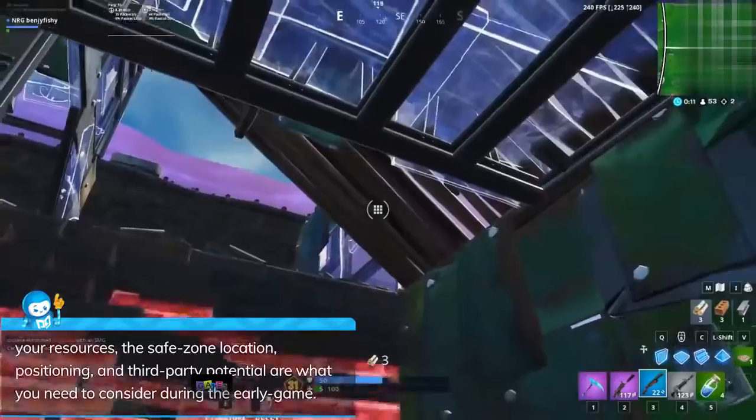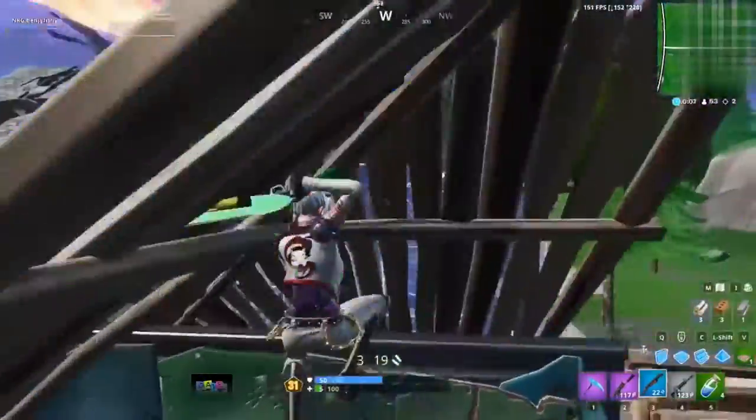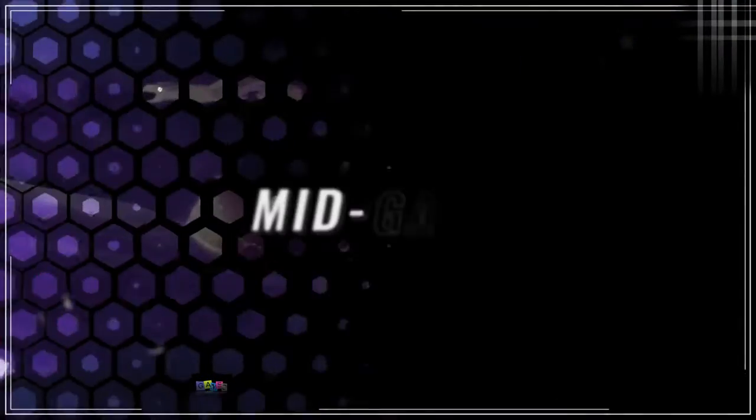So to summarize the early game: your resources, the safe zone location, positioning, and third-party potential are what you need to consider. If you take the time to assess all four factors instead of rushing into each engagement, you will start having an easier time winning your drop spot.